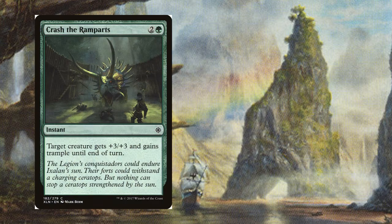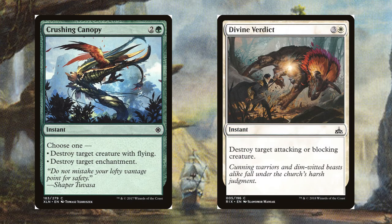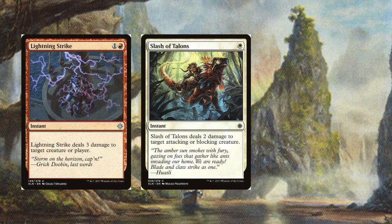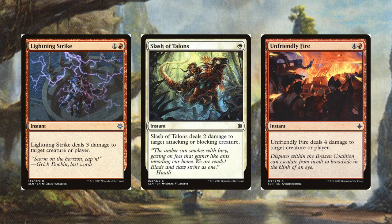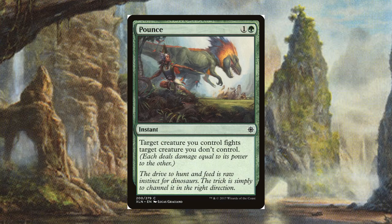We have Crash the Ramparts and Sure Strike to help make combat math tricky. Crushing Canopy and Divine Verdict to deal with annoying flyers or any creatures that are stopping your commander from smashing face. Lightning Strike, Slash of Talons, and Unfriendly Fire to finish off the last couple points of damage needed to kill blockers with big butts. And Pounce, because that's what raptors do.